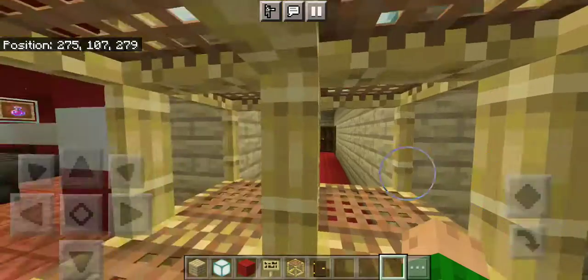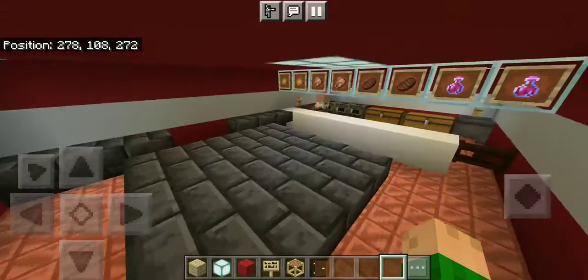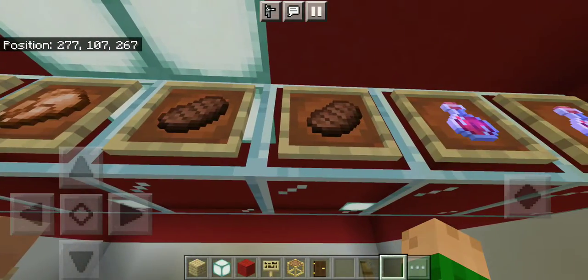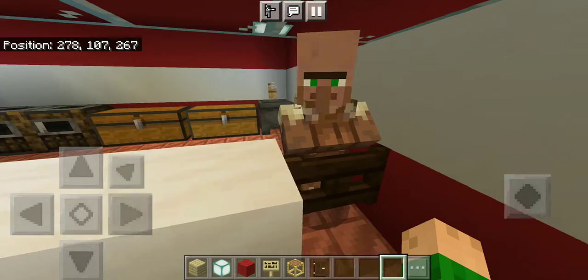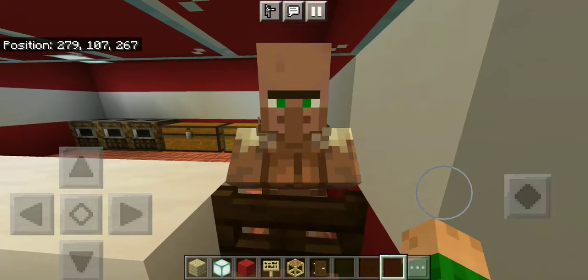Over here is McDonald's, so you can just sit down and eat some McDonald's. Here's your french fries up here, chicken nuggets, burgers, and soda. That's the chest where you get all your food.